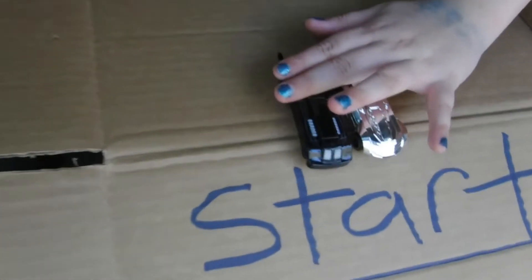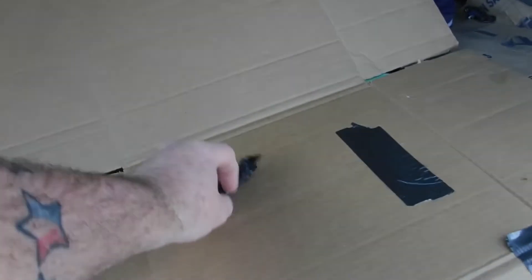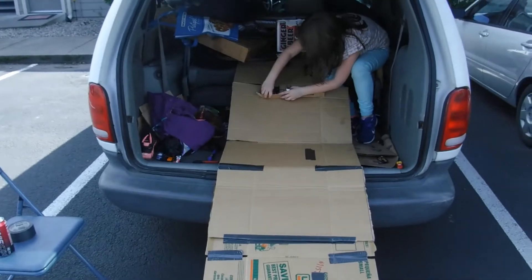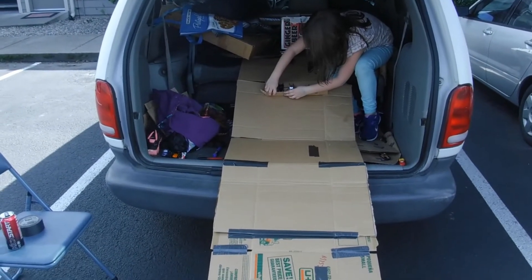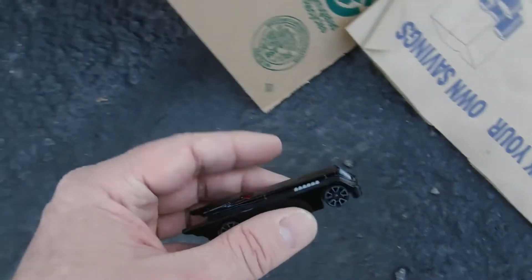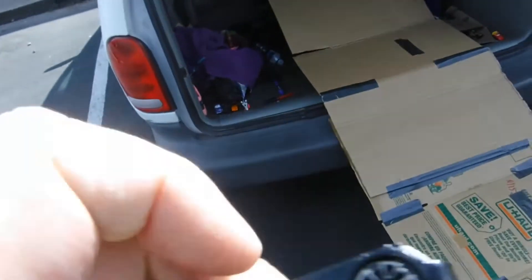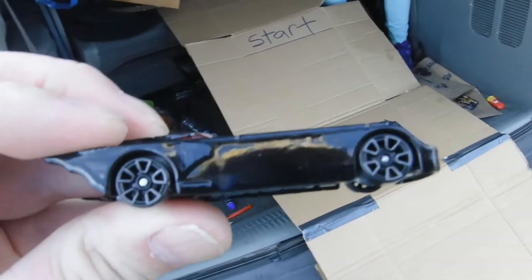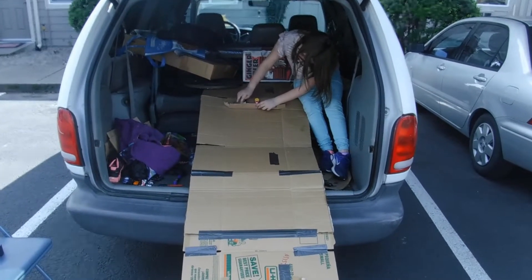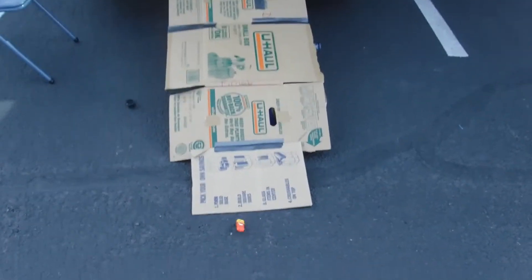First semi-final — we got two Batmobiles going head to head. We got the silver Batmobile and this black one. Three, two, one. The black one crossed the line first. So this black Batmobile is going to the finals. Line them up towards the middle so we're not going off the edge again. And the red car also advances.